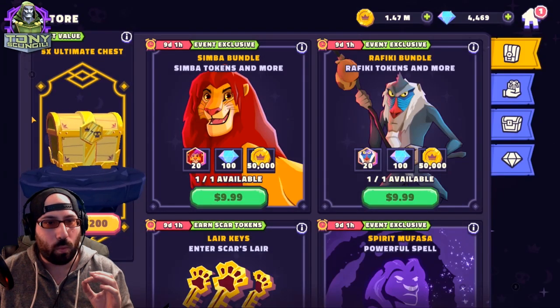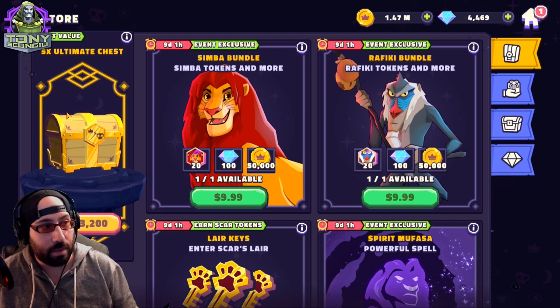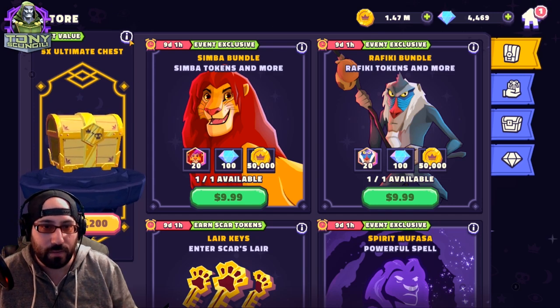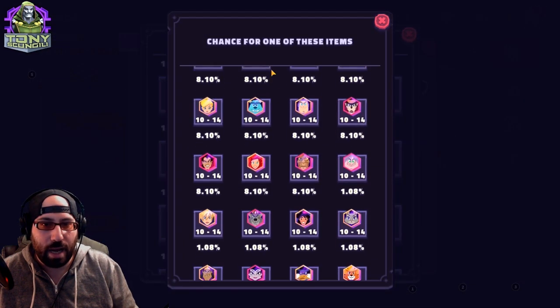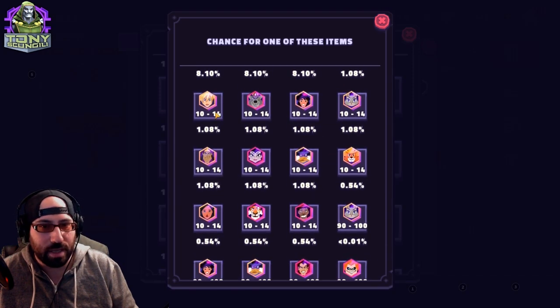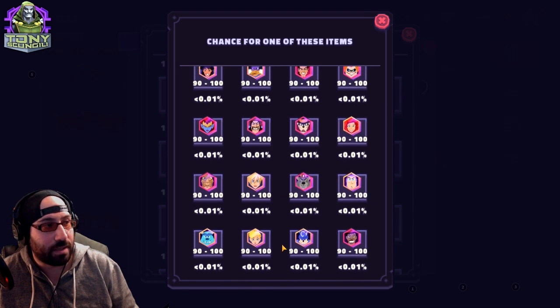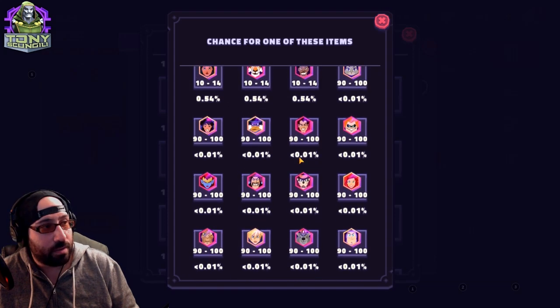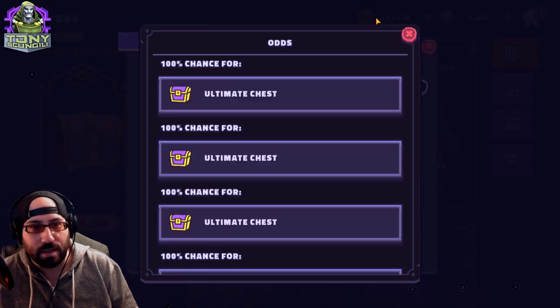I just want to get an idea about whether or not this 5x Ultimate chest is worth it. Obviously you get something out of it, so that could be good enough. If you check what the value of these independent chests are, you'll see a very high chance of getting 10 to 14 shards of some characters, a lower chance for higher impact characters, all the way down to an almost non-existent chance of getting 90 to 100 shards of any character. That's a very low drop rate, so we're not pulling 90 to 100 shards out of anybody here unless we're lucky. Let's see overall what we get.